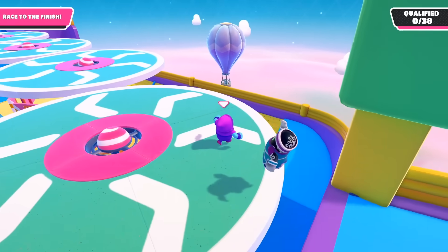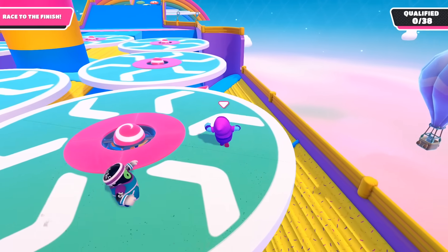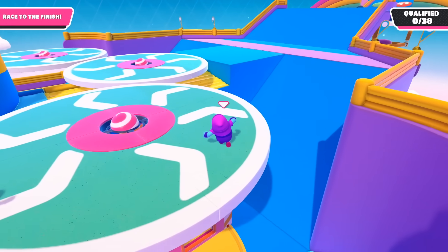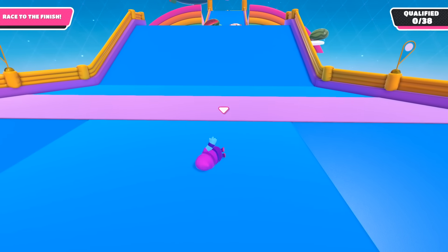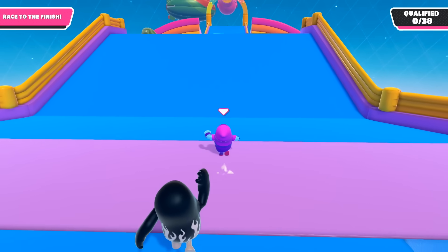The thing about this first race is that I was actually attempting two other challenges at the same time — one where I can't fall over, and one where I always have to win gold medals. So if I failed one of these conditions, I could just try for the others. That's why getting first place was important to me here. But something happened where it seemed like I fell over for no reason, and even after looking back at the footage, I can't figure out why this happened.